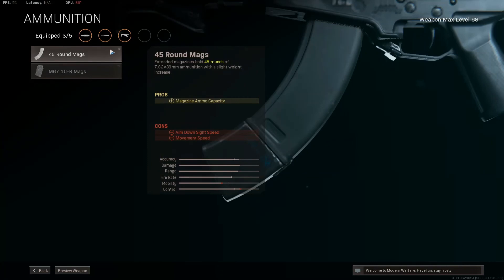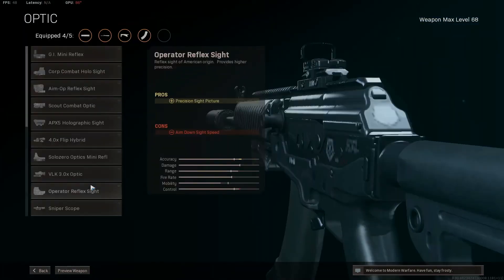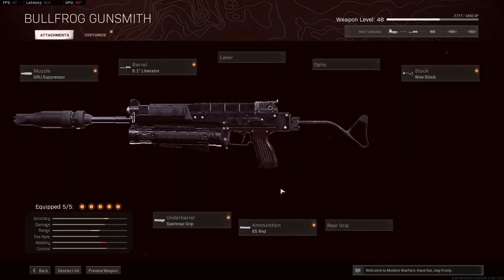45 round mag for that extra magazine capacity. And then, obviously, the VLK scope. That is the best AMAX class, and definitely the best Bullfrog class. Now, in this gameplay I'm going to be playing Plunder — the last three minutes of Plunder — and I'm going to show you how good the Bullfrog is. I hope you enjoy the gameplay.